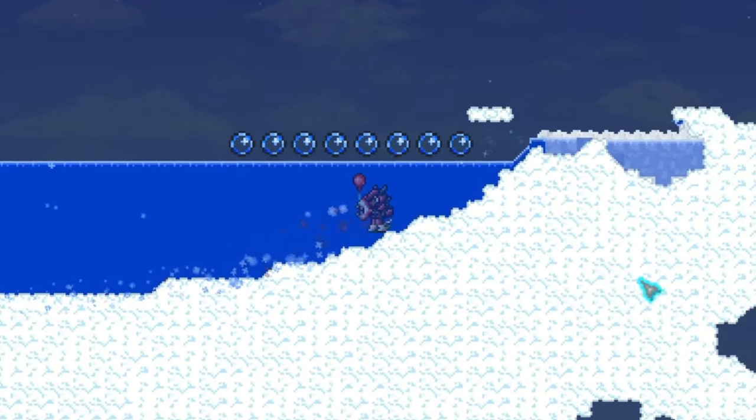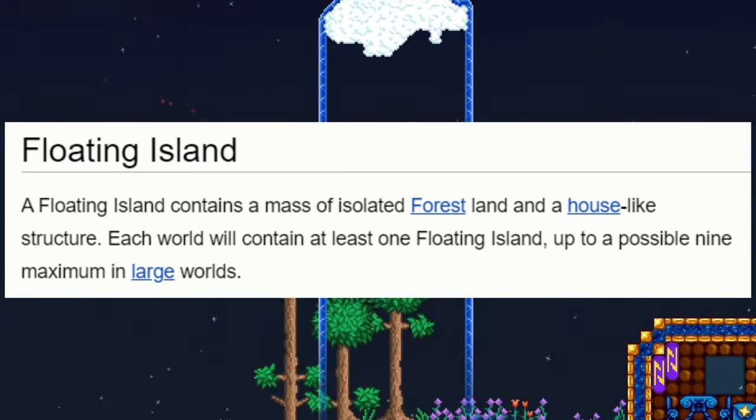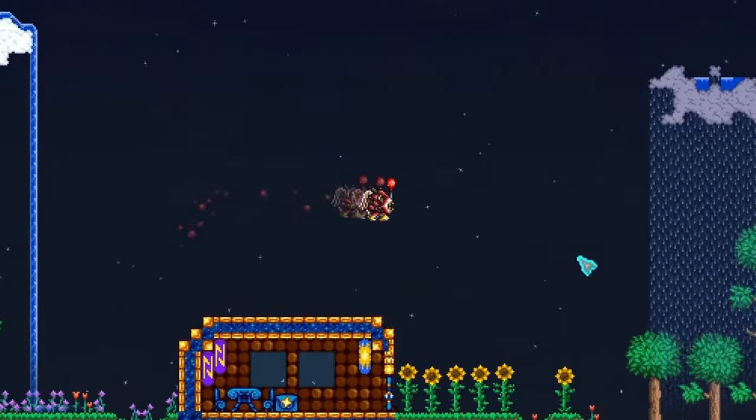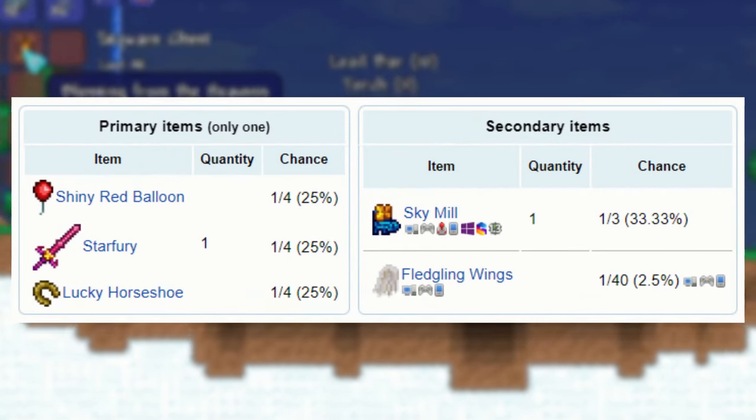If you're new to the game then you might not know what a sky lake or sky island is. This is a floating island or lake that is found only in the sky. Sky islands have a house on them and they will always contain a chest that has a 2.5% chance of containing the fledgling wings.